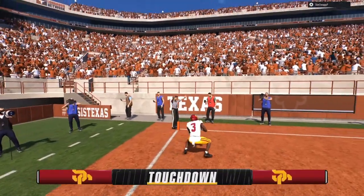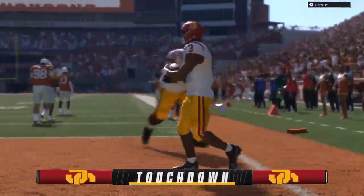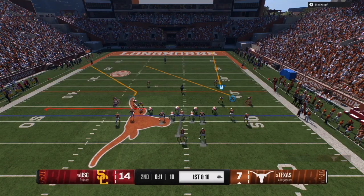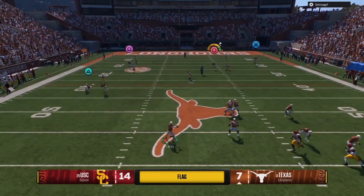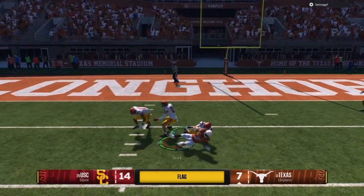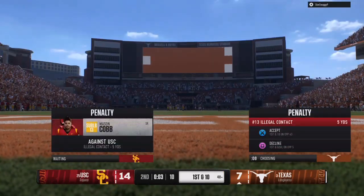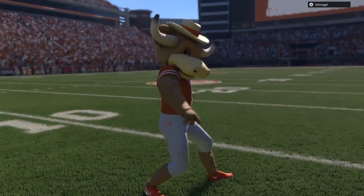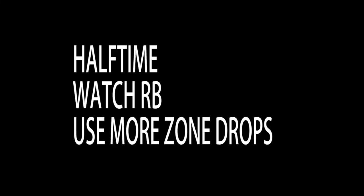We're close to the half with about 20 seconds left. I can see he's in two-man under, so we come with a two-man under bomb — a lot of time in the pocket. We pass-lead it, try to be more down the middle, and get a possession catch to about the seven-yard line with a penalty. We're going to decline the penalty and kick our three points going into the half.